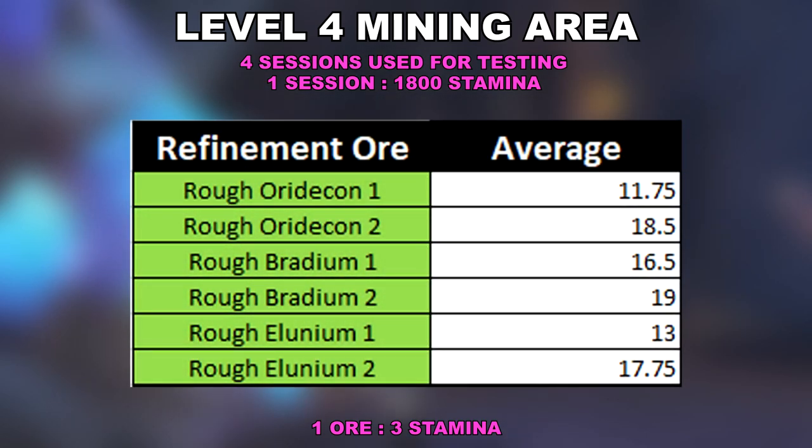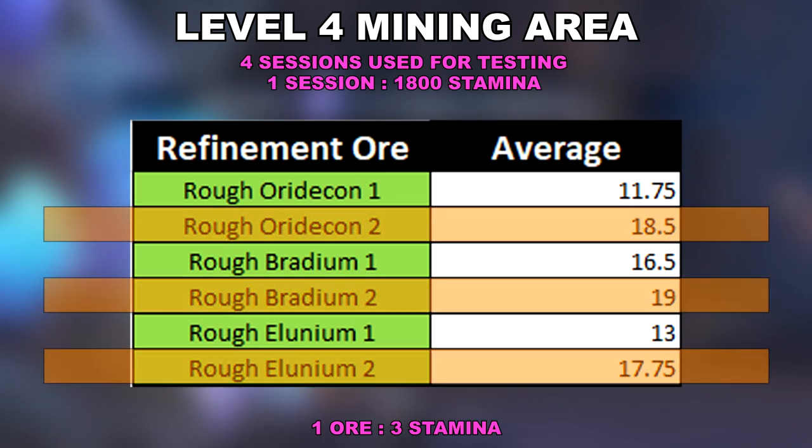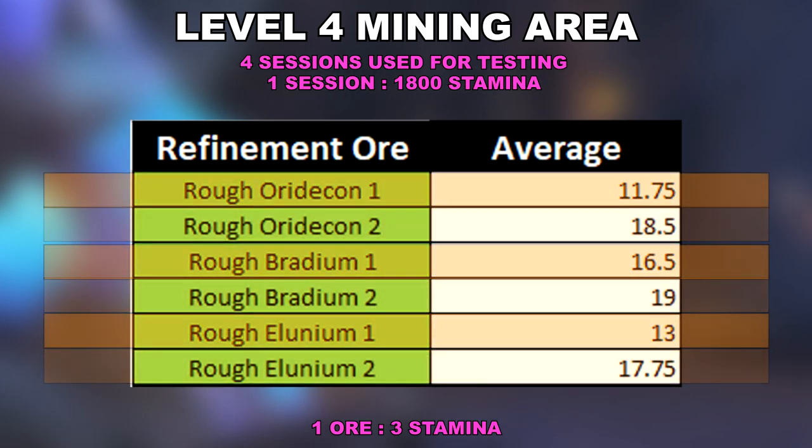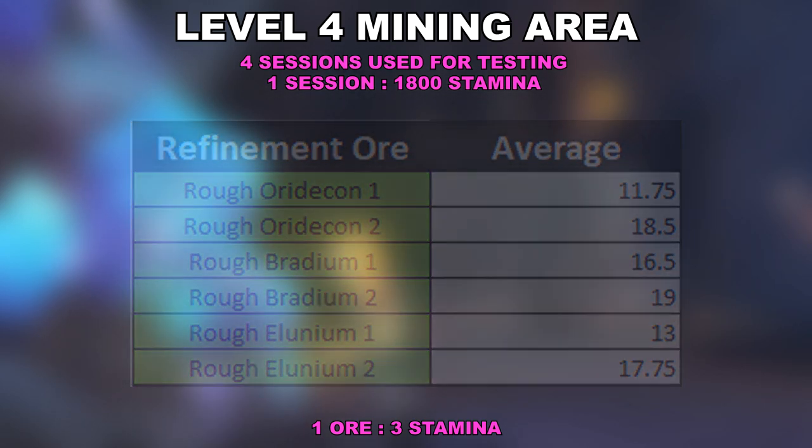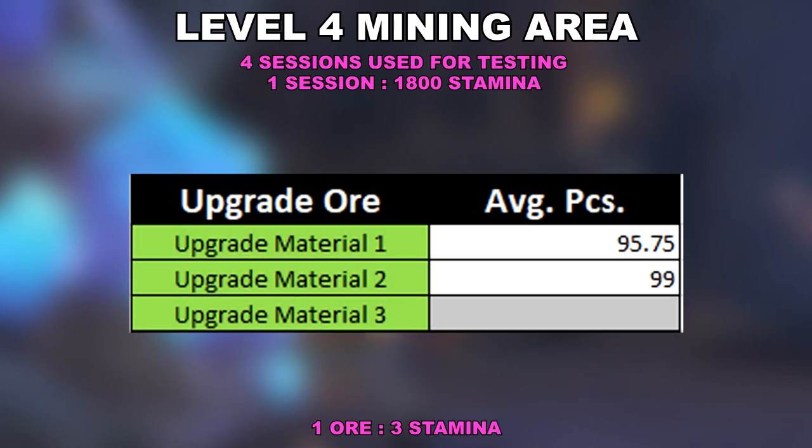With the refinement ores data, we can clearly see that we are getting a lot of returns from the introduced level 2 ores, with the level 1 ores not that far behind. There are certain similarities with each ore type, but this is where the RNG equation comes into play. The upgrade ore data shows us that both ore types are averaging around the same amount. Depending on what you need, you can either synthesize or dismantle these ores.